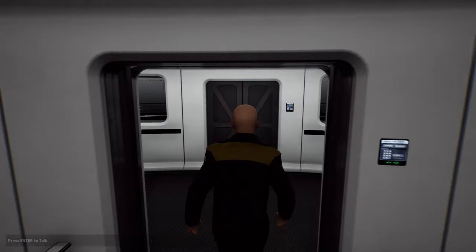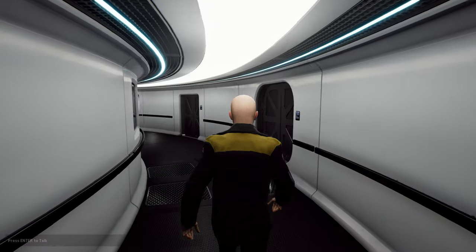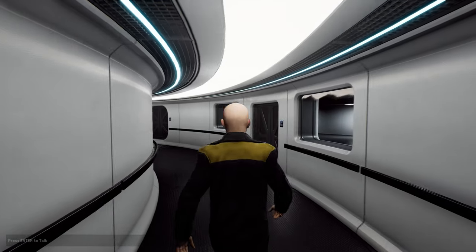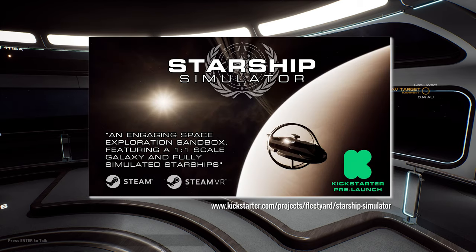First out the gate then: Starship Simulator. The free roaming simulation of a multi-deck sci-fi starship set in a 1 to 1 scale procedural recreation of the Milky Way galaxy had a significant benchmark this week when the team at Fleet Yard Studios announced that the Kickstarter pre-launch page was now up and running.